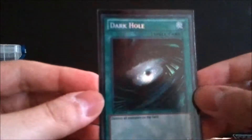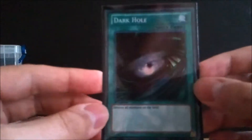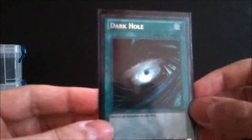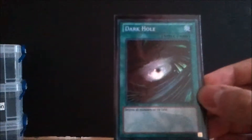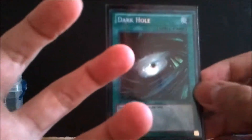Next is the Secret Rare Dark Hole from Joey's World — the one I pulled during our review. It's restricted so run one. It destroys all monsters on the field. You can get a Secret Rare one from Joey's World for $3.50; it's also been reprinted many times in starter decks for about 50 cents to a dollar. The Gold Rare version is about nine bucks — I really want to get one of those someday.